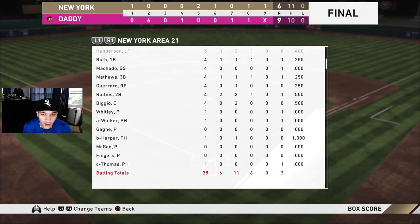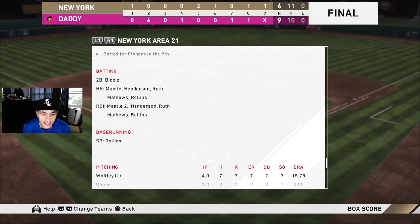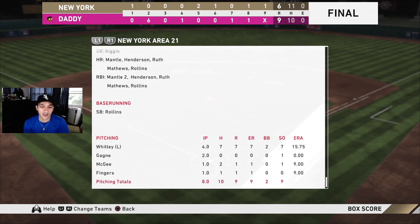Harper went one for one. As far as pitching goes, Whiteley — four innings pitched, seven hits, seven runs, two walks, seven strikeouts. The seven strikeouts are good but we gave up four home runs with him, which definitely hurt. Two were on hung pitches, the other two were low pitches on the black that just got hit well. Gagne two innings pitched, pretty solid. McGee gave up a run, Fingers gave up a run. Nine strikeouts total — just a rough start for Whiteley.